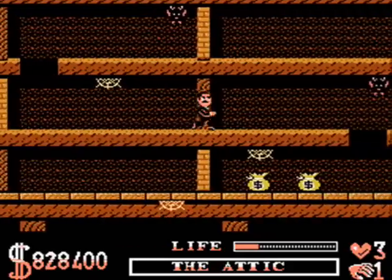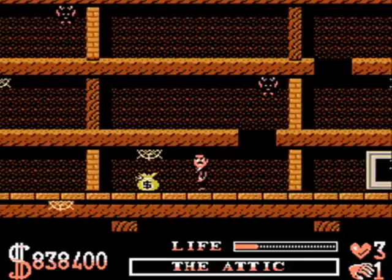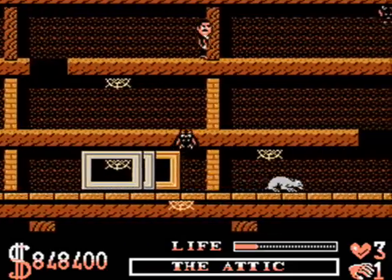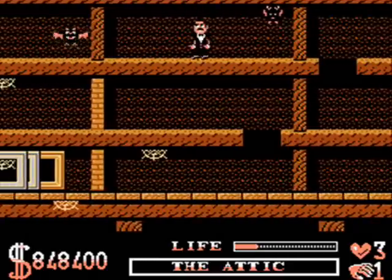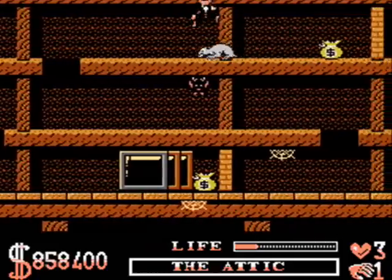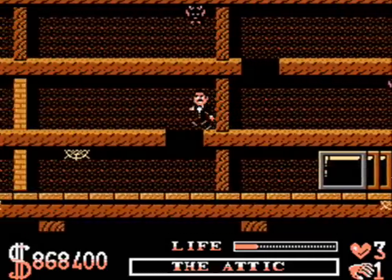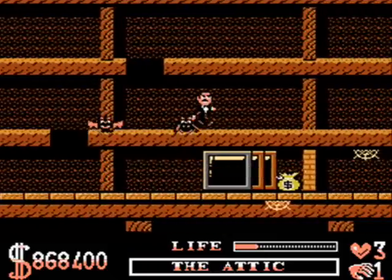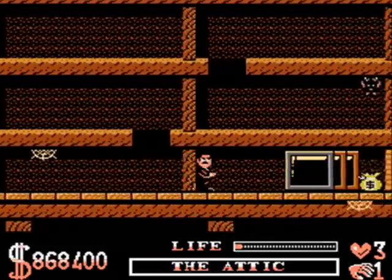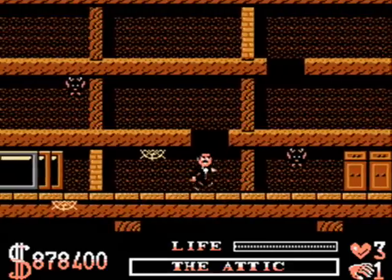There's another secret money room in the attic — it's the last one. It's at the very end of the attic; you'll want to get there. And the roof — it's very easy to get knocked down off the roof. And if you get knocked off the roof, you're gonna have to do this entire attic part again.